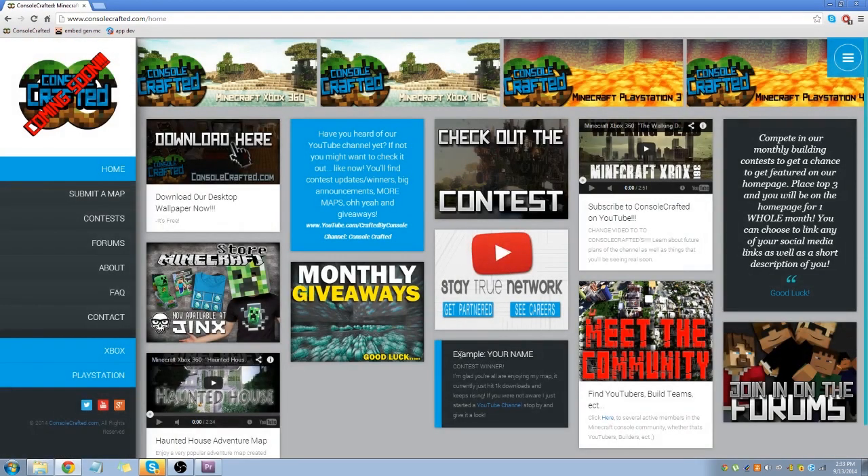Being showcased means you get a little link on the home page where you put your name — say your name is God of Gaming — and it'll give a little description about you, maybe even linking to your YouTube channel or Twitter. That's a great source of promotion, and that's what I'm aiming for — giving a spotlight to the winners of the contest.